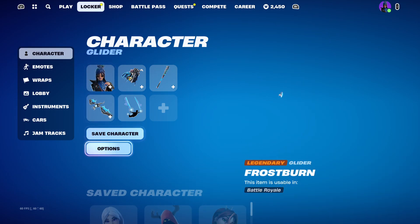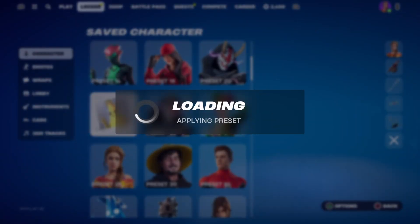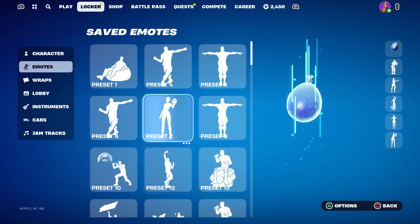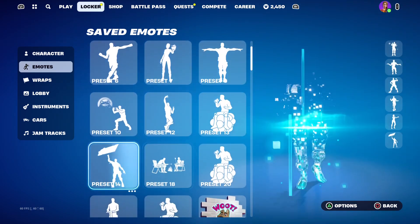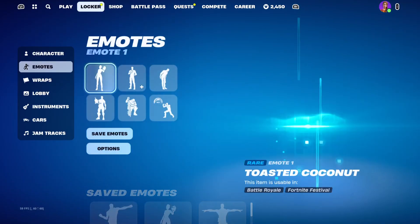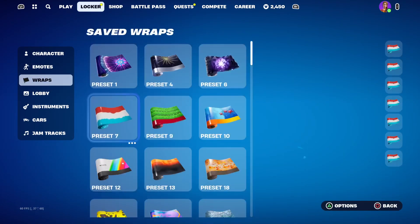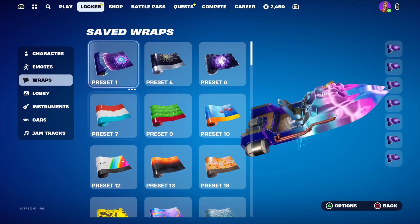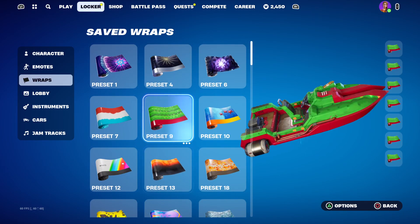So now when you change your character — let me use Haven here — I have to go all the way over here, go to the same preset that I had the Haven skin in, which is this one, and then go to the same preset that I have wraps in, which is literally just a waste of time. And it doesn't even align.